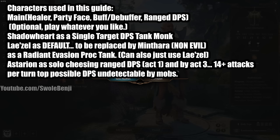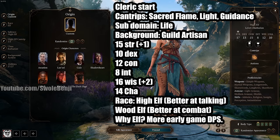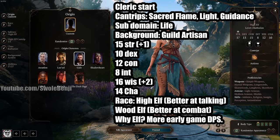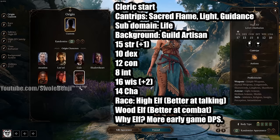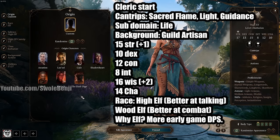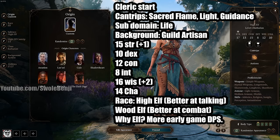Astarion is one of the strongest DPS characters by Act 3 and can attack 14 times per turn. If you play an Origin character, unless you pick the Dark Urge, you are shorting yourself a party member, which means fewer camp casting buffs and a harder experience. I highly recommend that you make your own character.